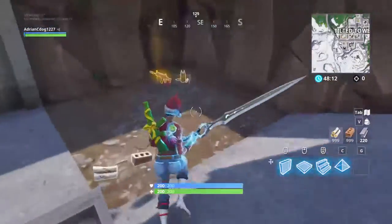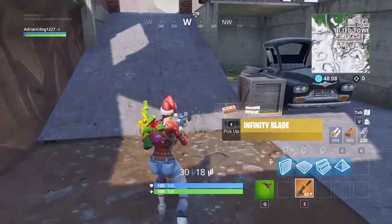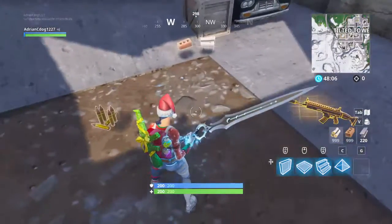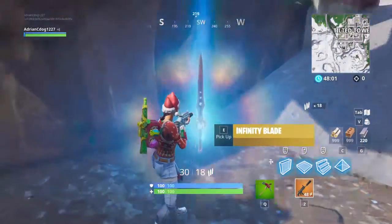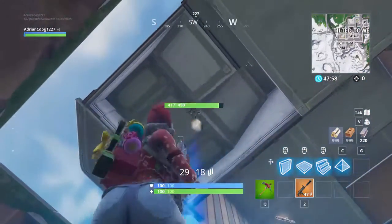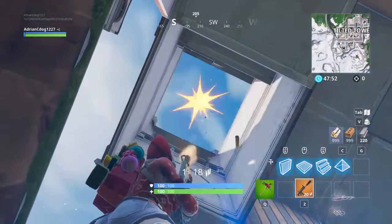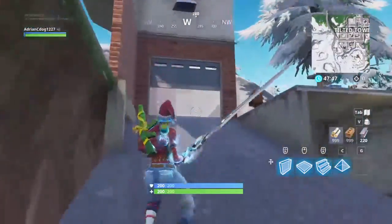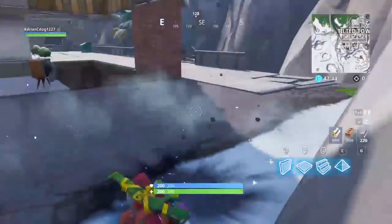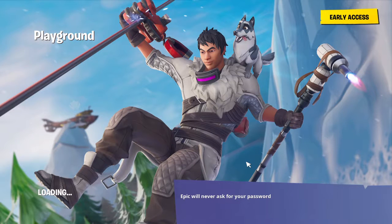If I were to pick up another weapon, I'd have to drop the Infinity Blade. You can see it's usually visible — it shoots a beam up into the air so you know where it is. Okay, I'm going to leave Playground and we're going to go into a real game and try to get it.